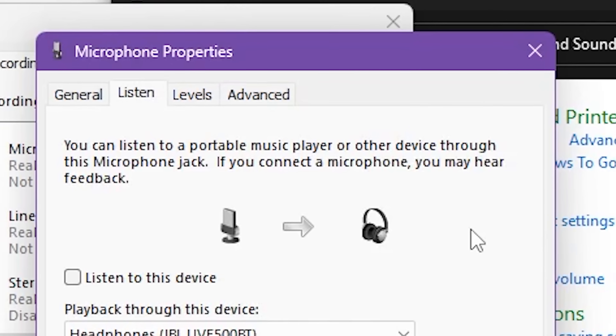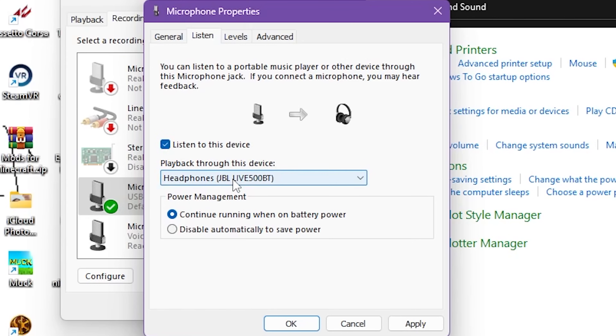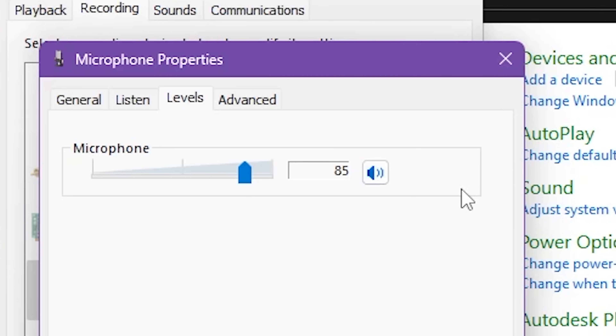We're going to be messing with the Levels tab, but before that click on Listen right next to it. Find a pair of headphones or a speaker, click 'Listen to this device,' and hit Apply — you'll be able to hear yourself. You want to find the sweet spot where your voice isn't too distorted but also not too quiet. I like to set my physical gain knob to the middle so I can still adjust it, then set the microphone level on the computer accordingly. With my gain dial in the middle, I found 85 sounds best — not too quiet, but not so loud it's distorting and causing white noise.